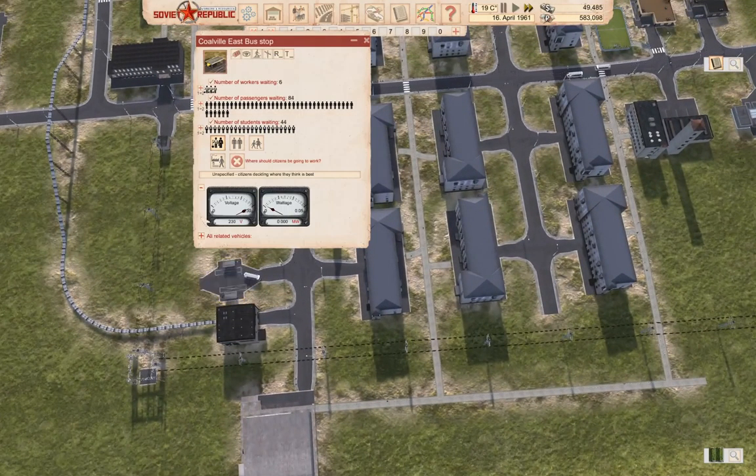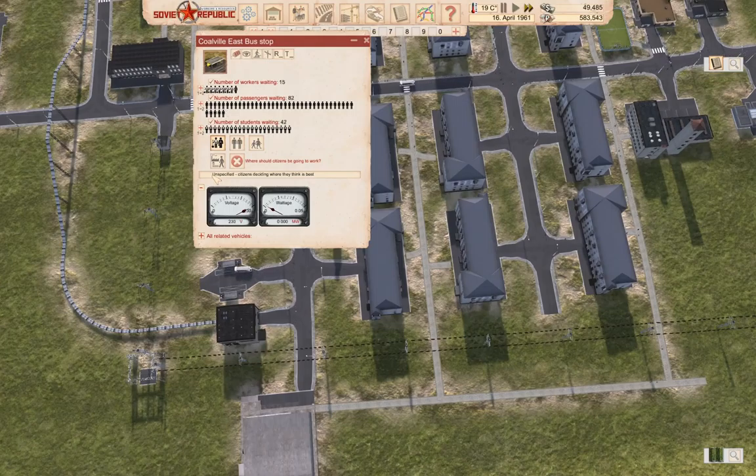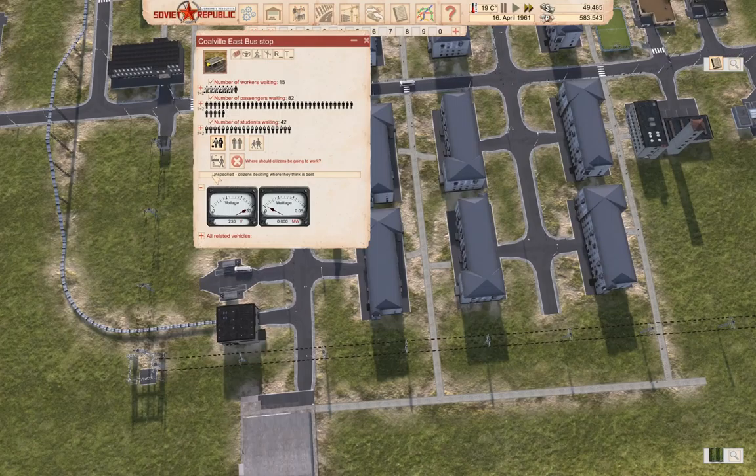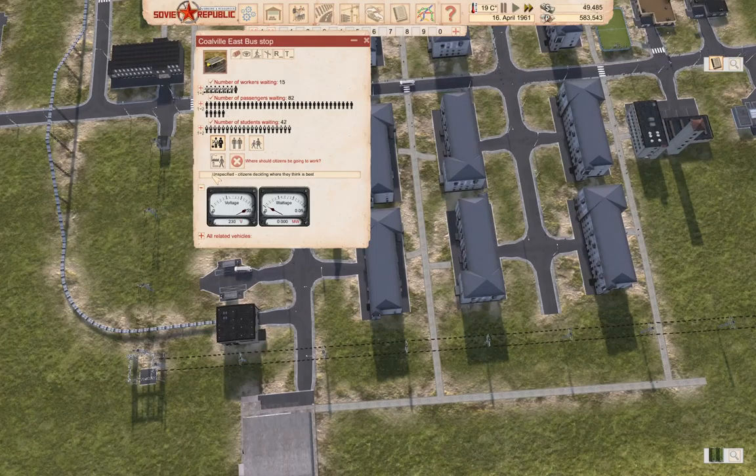How are you doing? Down to four workers again, now we're up again. To really keep this cranking along I might need more workers. Let's take a look at this bus stop - we are in fact accumulating workers there pretty quickly.